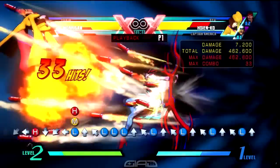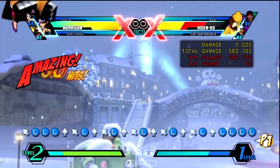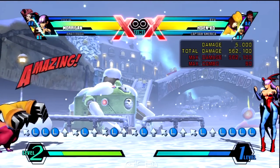Follow it up with air heavy, into air forward down down forward heavy Shadow Blade. And then you'll do air quarter circle forward two attack buttons for Finishing Shower. And you guys already know this — match them buttons!